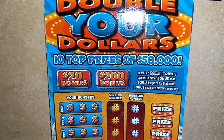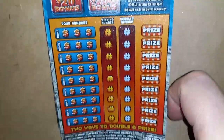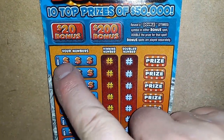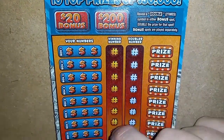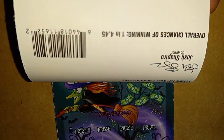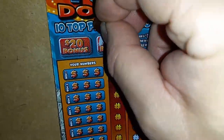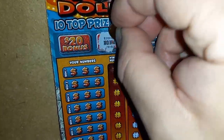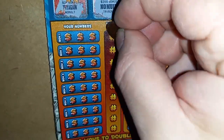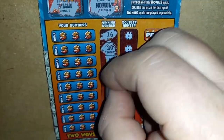On to the three-dollar Double Your Dollars — I like to double my dollars. On this one we're looking for a double 2x symbol in either bonus spot, which gets you $40 or $400 — a nice bonus win on a three-dollar ticket. It's a number match where row one has to match one of the winning numbers or the doubler to win the prize across from it. Overall odds are one in 4.45. Do we see a double here? No double in the $200 spot — got to be super tough to get. No double at all.